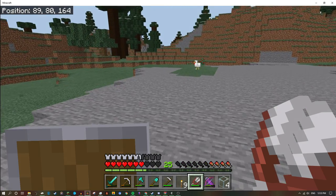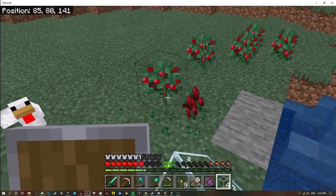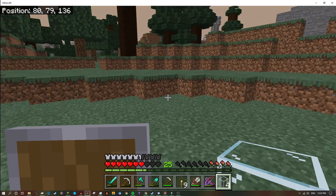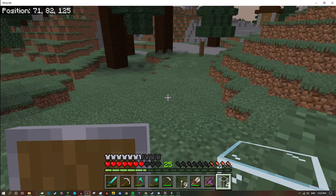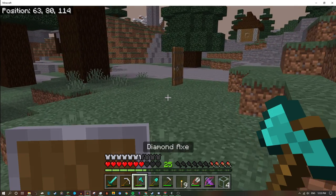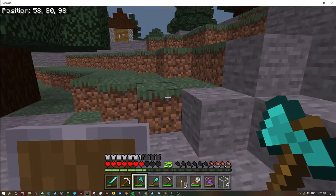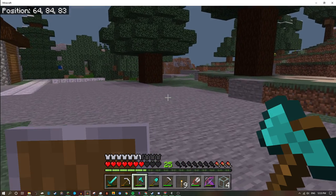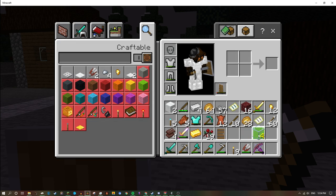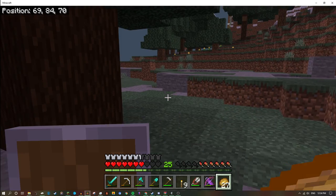There's just a lot of crafting tables in random places — we need to get those fixed. But they're like little pit stops if you think about it. Why is there just a door? I'm terrified of why there was just a random door there — I don't remember placing it. I'm scared.